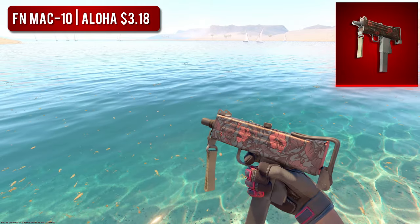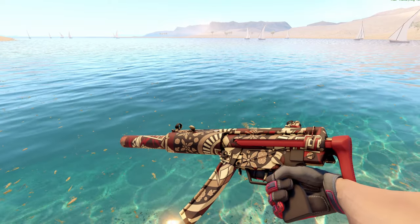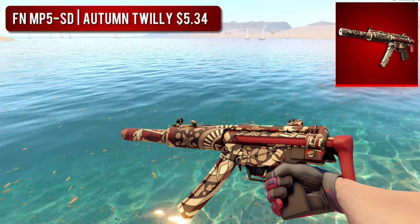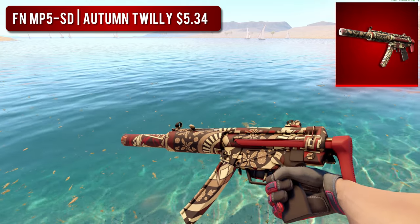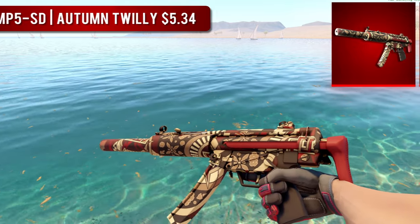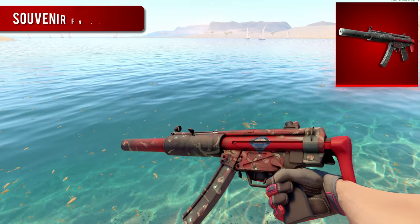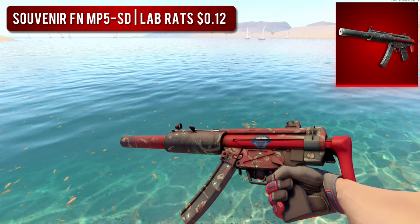I'm a sucker for those nature pattern skins. Next up, we have the MP5-SD. For the higher-tier option, I went with a Factory New MP5 Autumn Twilly — this skin looks great and it's still very cheap. But if you still can't afford that $5 price tag, something way cheaper that still looks quite good is the Souvenir Factory New Lab Rats. I know most people either love or hate this skin, so let me know which one you are in the comments.